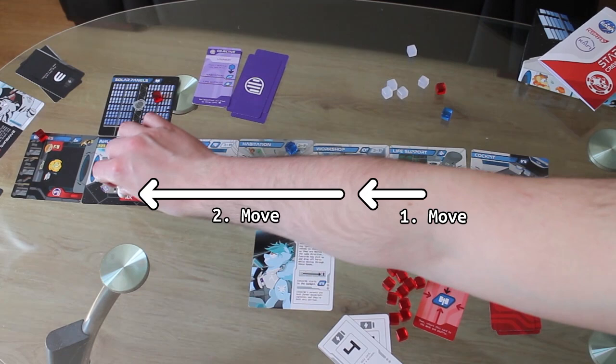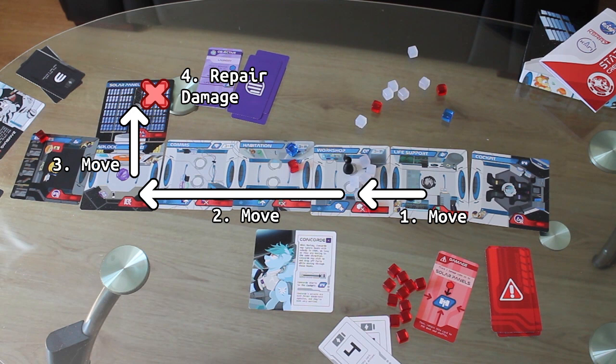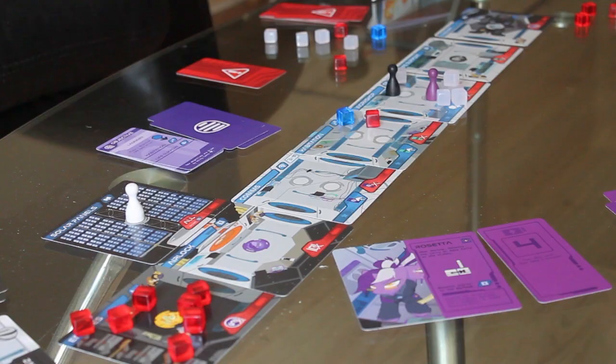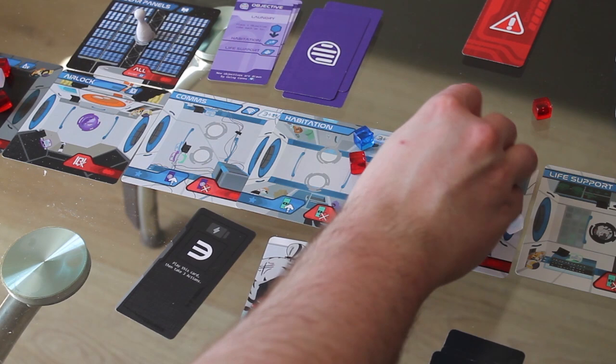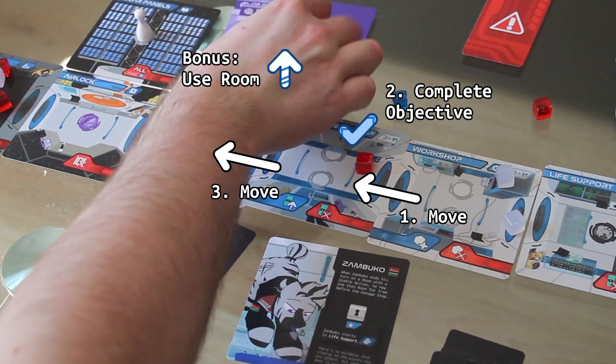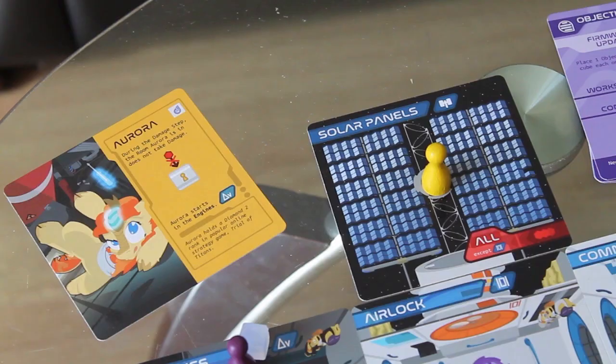Don't worry, everyone else's ability is way easier to get your head around. Rosetta can just carry as many parts as she likes. When Zambuco ends his turn on a usable room he can use that room once for free before the damage step — you can't use this bonus action for objectives or damage, it's only for the use room action. Aurora's ability is passive: the room she's in does not take damage.